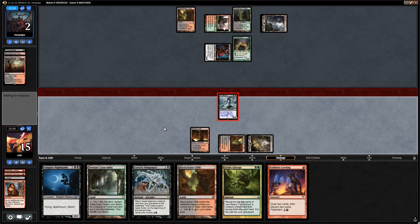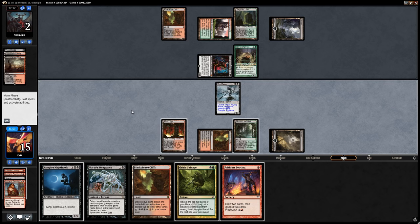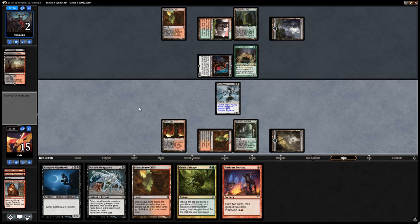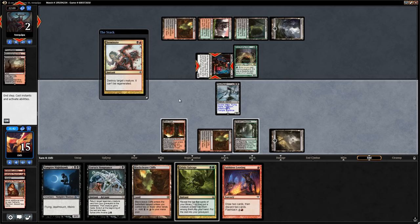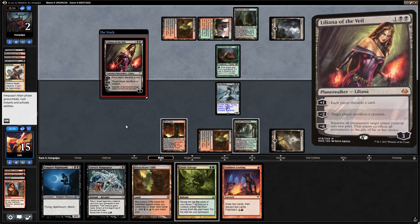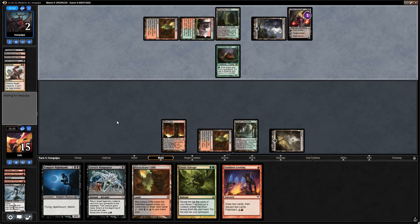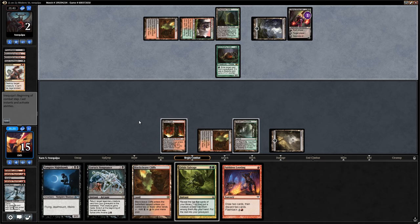We play a Verdant Catacombs and consider Grisly Salvage end of turn. We don't want to Looting here since we don't want to discard creatures and give the Ooze fuel. The Ooze might exile the Faithless Looting. Opponent terminates their own Dark Confidant to avoid dying. Then Liliana of the Veil appears and makes us sacrifice — Soul Flayer goes. The Ooze has one green mana up and can still exile one thing. If we find Gishath with Salvage, they can still exile it in response to the Vengeance. We get a Basic Forest instead.